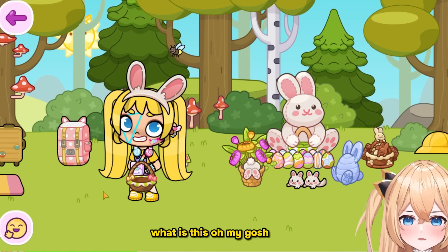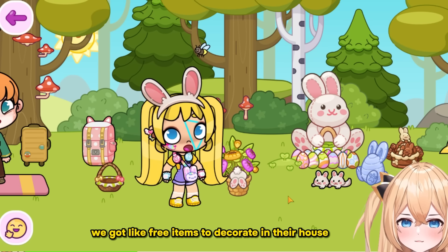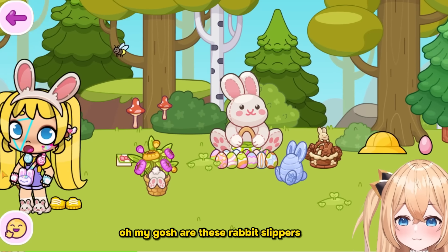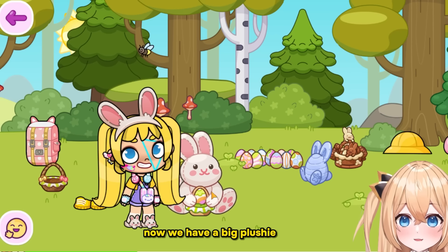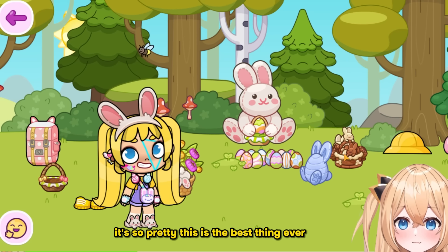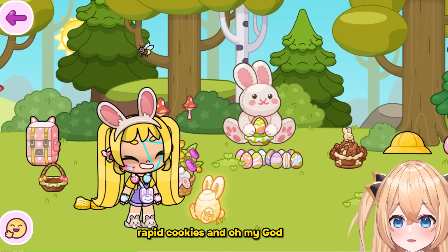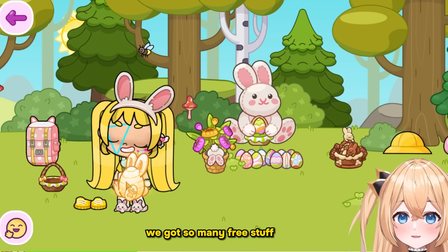We got three items in our house! What is this — rabbit slippers? It's kind of weird but oh my gosh so cute! Now we have a big plushie — it's so pretty, this is the best thing. And is this cookies — rabbit cookies? It's like a nice haul! Do you like this? We got so many free items, this is so cool!